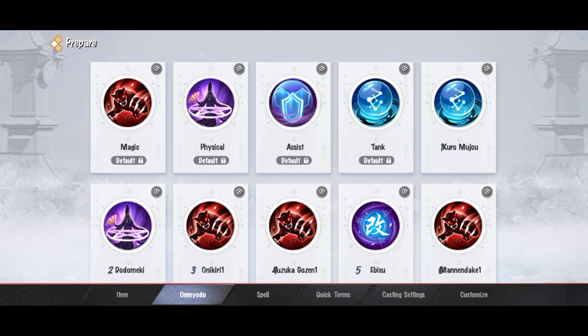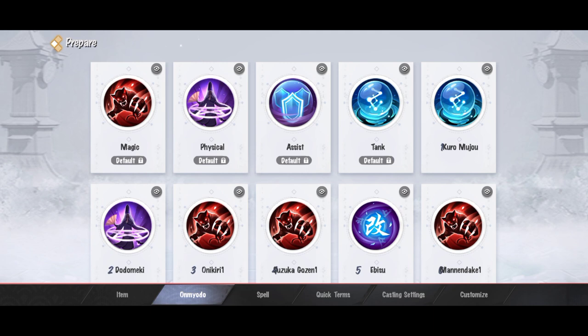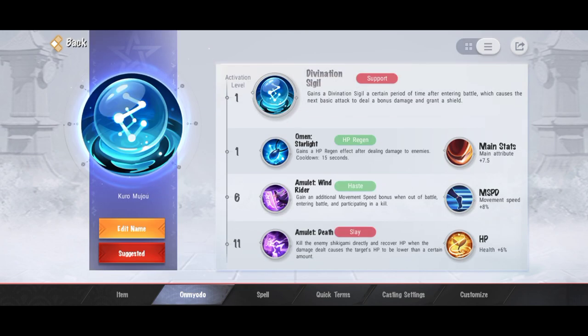Untuk selanjutnya kita bakal bahas omyodo. Buat kalian yang baru main Omyoji, pasti omyodonya nggak sebanyak ini, masih mungkin 12 yang bisa di-edit. Yang empat di atas itu nggak bisa di-edit, itu bawaan default. Di sebelah kiri ada nomor 1, 6, 11 - itu tuh activation level-nya. Jadi setiap omyodo bisa aktif setelah level 1, level 6, level 11.